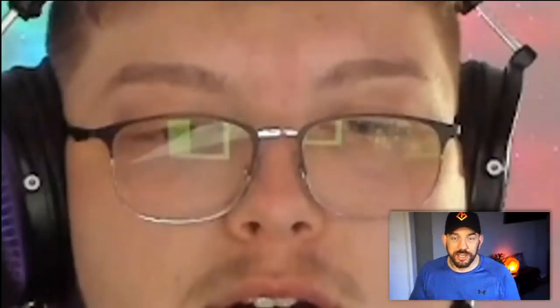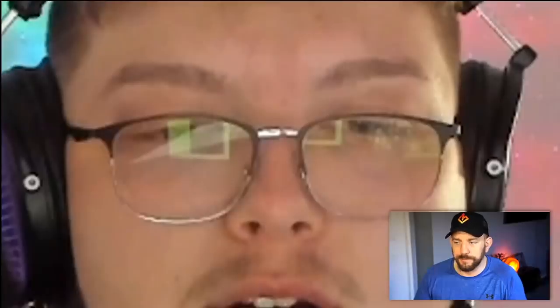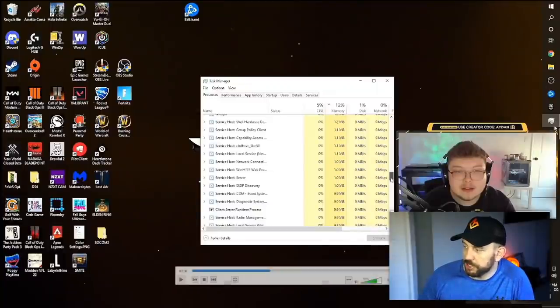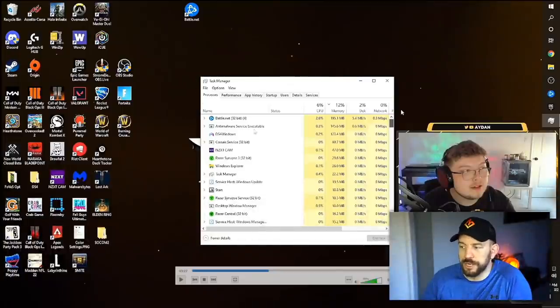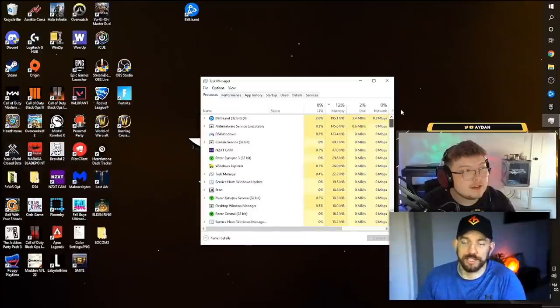You can say that's a cheat menu, or you can say it's probably another program — but what program would you have running before you show task manager, which then disappears when you switch to desktop mode? The only programs he had open when showing task manager were task manager itself, Battle.net, and NZXT CAM. None of those could quite be a black menu of some sort, so it is very interesting.